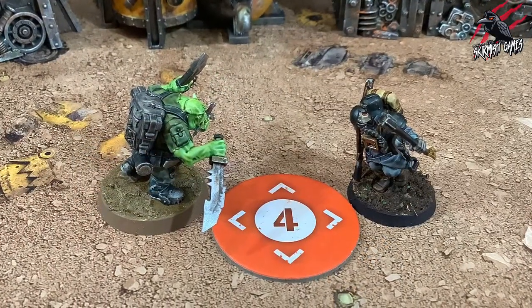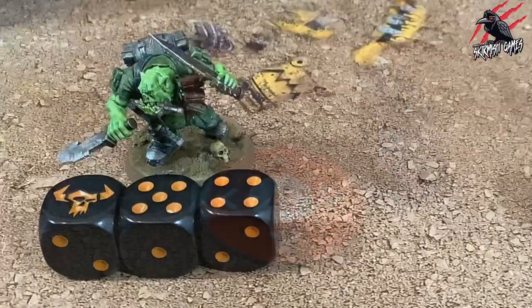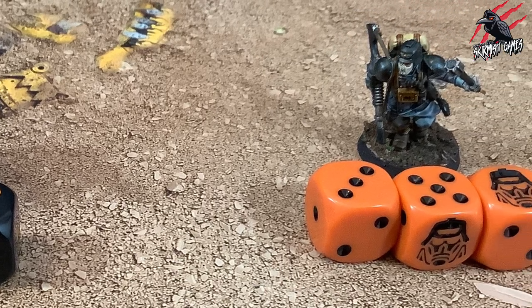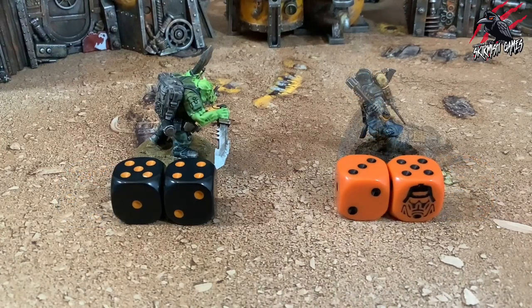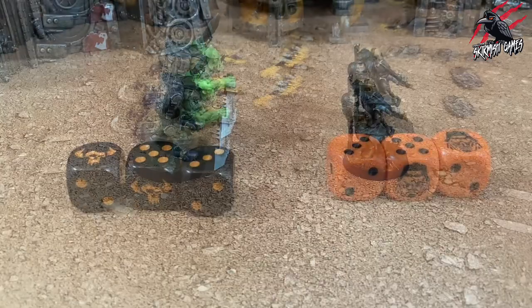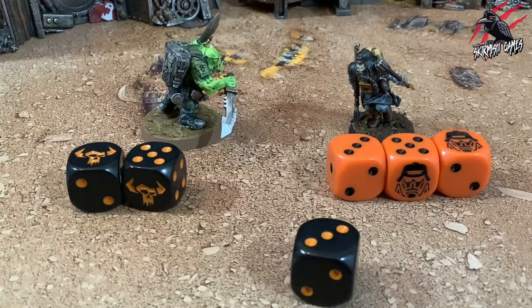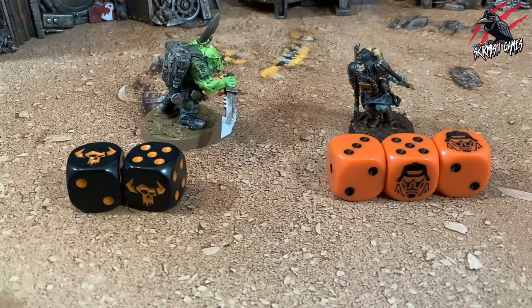Now we're on to the final step, step 4, where we resolve successful hits. Starting with the attacker, each player alternates resolving one of their successful hits. They repeat this process until one operative in that combat is incapacitated or they have no more hits to resolve, in which case their opponent resolves all of their remaining hits. To resolve a successful hit, they select one of their retained attack dice, choose for their operative to strike or parry, and then discard the attack dice.